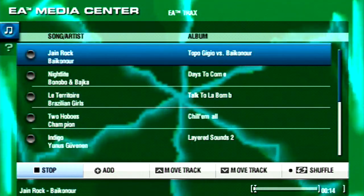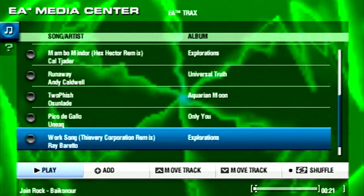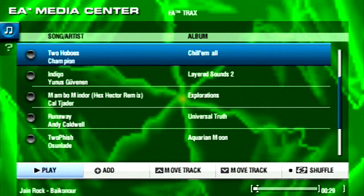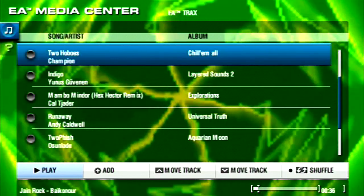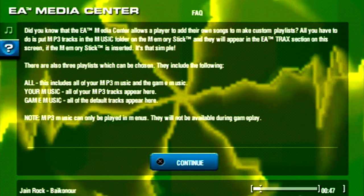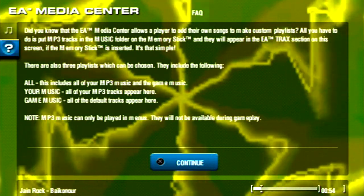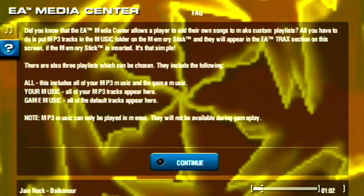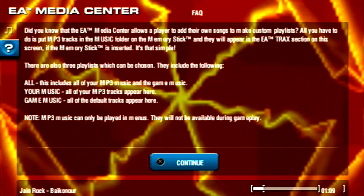There's something interesting you can do in the media center. It has all the tracks for the game - there aren't many, but I'll show what there is. Something you can do is actually play a track and see the visualizer in the background. You can put your own music into this game - just put MP3 tracks into the music folder of your memory stick and they appear in the ear track section. So you can listen to your own music. That is pretty cool.